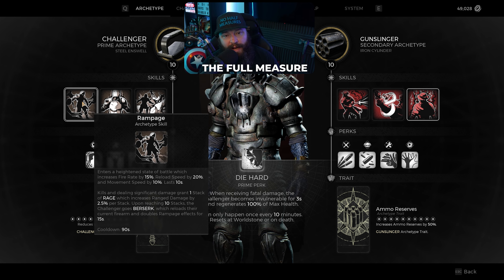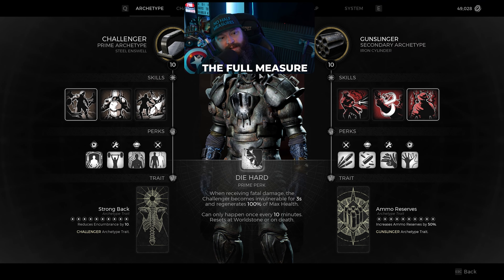You absolutely want to be trying to get into a Rage state as often as possible. In situations where you're fighting bosses that have ads, it's absolutely a good idea to mop those ads because each one is worth one stack of Rage. Don't just focus on dealing significant damage to the boss — actually kill those ads and that's going to rack up your Rage much faster.